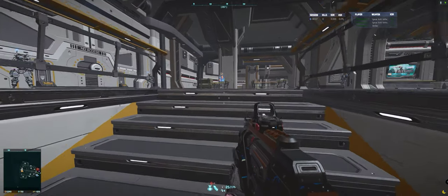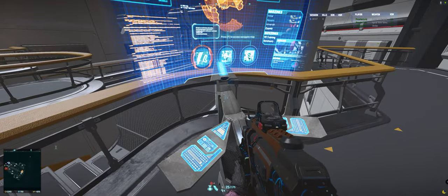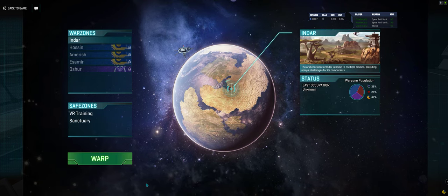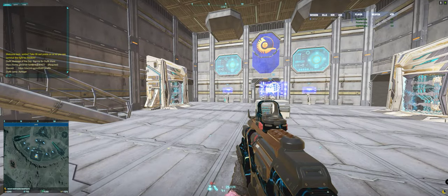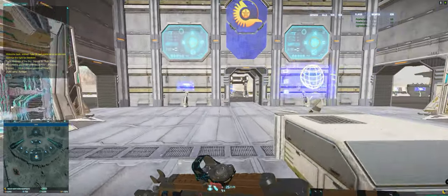Hey everybody, Lanzer here. This video is going to be about the things I do before I pull a Vanguard — it's kind of like a pre-pull checklist. Good news is Indar's open instead of Hasen, so that's cool. Before I even look at the terminal, the first thing running through my mind is what continent am I on, because that gives me a preset loadout I think I'm going to end up running.